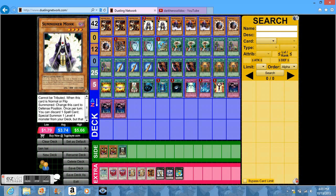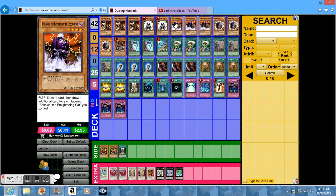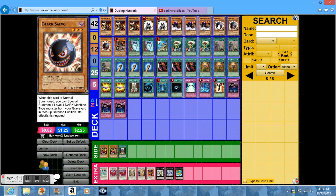Summoner Monk is always good to have. The Coachee flip effect allows you to draw one — it's always good, and it's good to have in your grave for Black Salvo. Black Salvo allows you to bring a machine-type monster back, which is the Coachee, and from there you can synchro summon to get Black Rose Dragon or Power Tool Dragon.